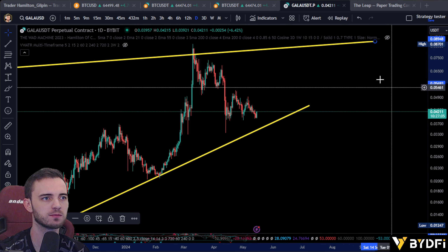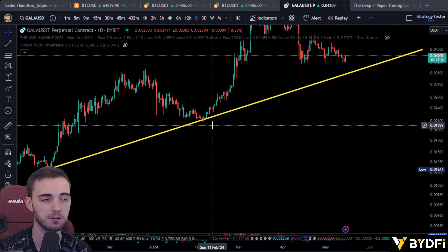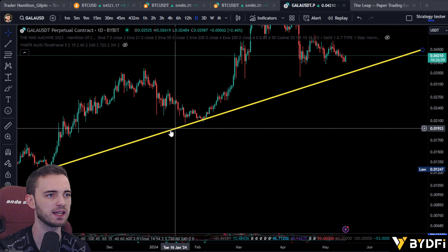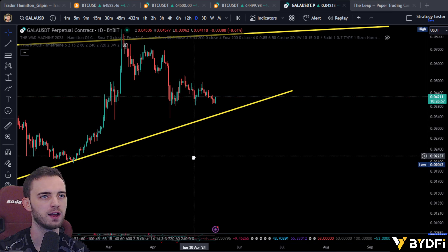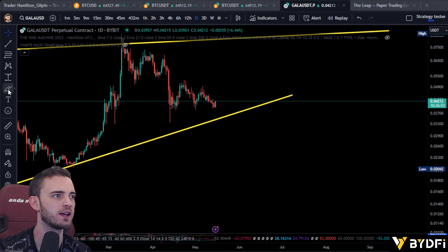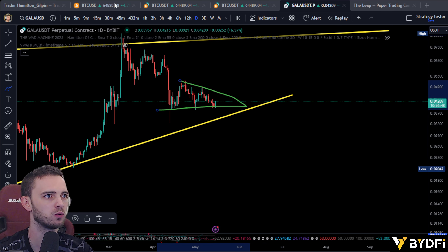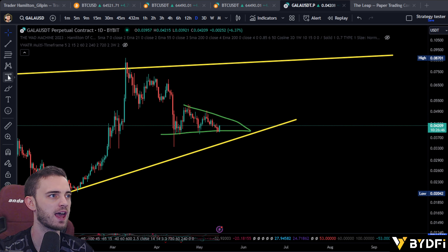If we are just drawing in some structural lines here, just roughly — this bottom line is obviously going to be the most important, because this is the integrity of our bull run. Right now this has been in a pretty nasty downtrend, with a very descending kind of structure — descending triangles all over your face.